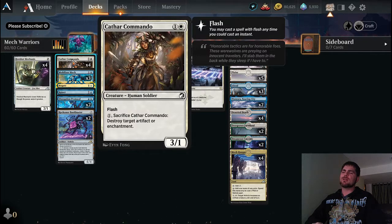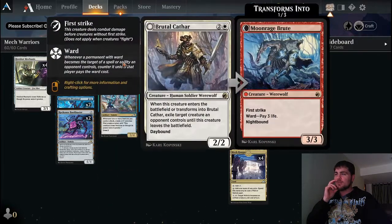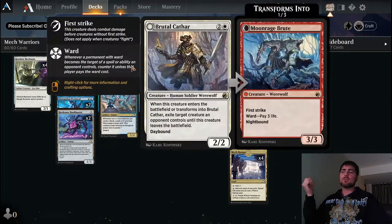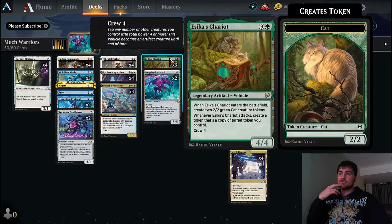You just pay one mana, sacrifice Cathar Commando — doesn't matter if it's tapped — and you can destroy a target artifact or enchantment. We've also got lots of other removal: four copies of Brutal Cathar to exile creatures, and Skyclave Apparition to get rid of any non-land permanent for four or less — whether it's planeswalkers, enchantments, or artifacts. These guys aren't the best for crewing at two power, but two of them together can crew a lot.